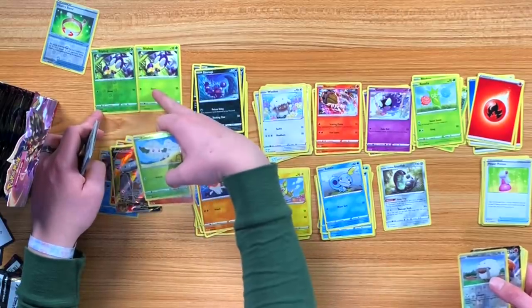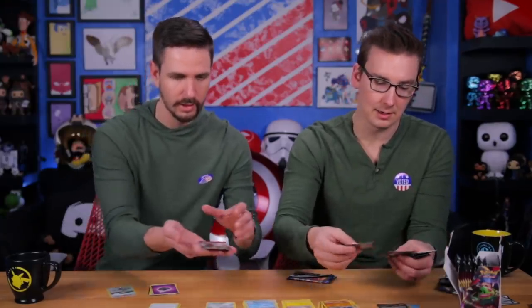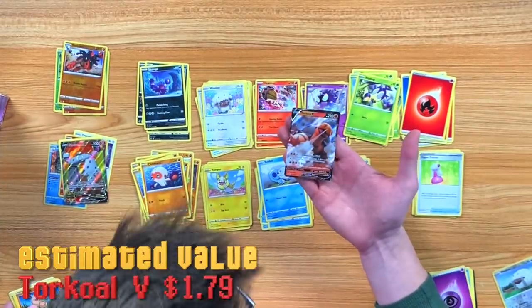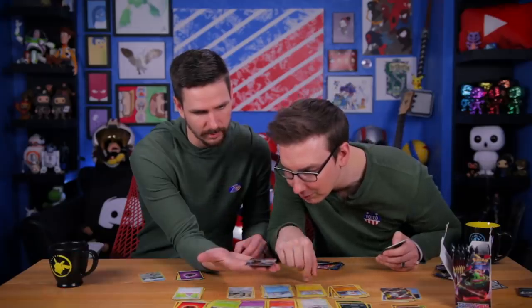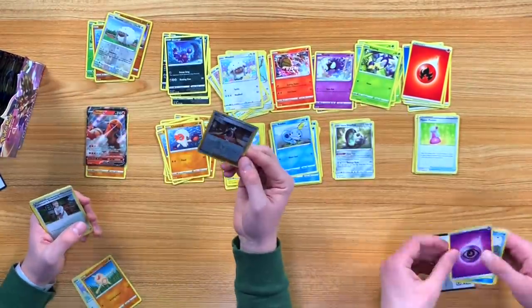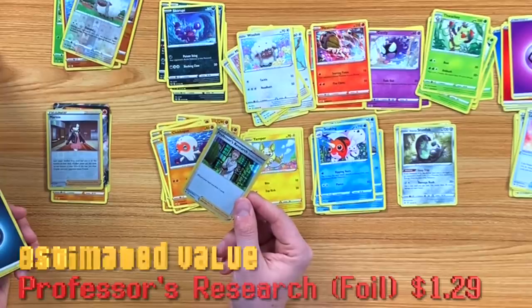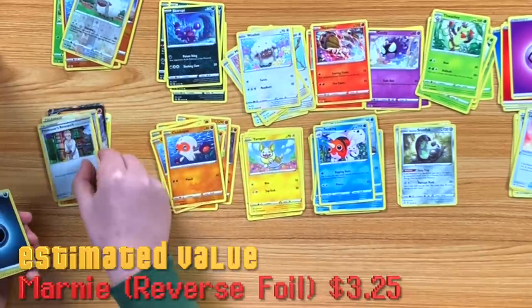Blipbug again — there's the shiny version and the non-shiny version. Oh, I got a Torkoal V too. Look at that one — that's like full art, that one's awesome. Even the star is shiny on that one. I still think Stonjourner is our best pull thus far. I got two holographic rares in this pull — oh, cool, it's fun.